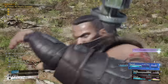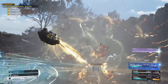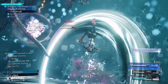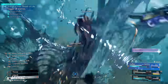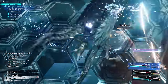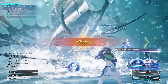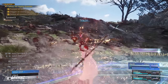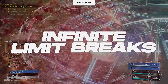Do you want to have infinite limit breaks in Final Fantasy VII Rebirth? Well, with this trick you actually can, and it is just as busted as you think. Limit breaks are some of the more powerful attacks in the game, and while doing them you're also invulnerable to taking damage, making this especially useful in harder endgame or hard mode fights to turn the tide in your favour. There's actually a way to fuel Aerith to give unlimited free limit breaks to the other characters in your party.